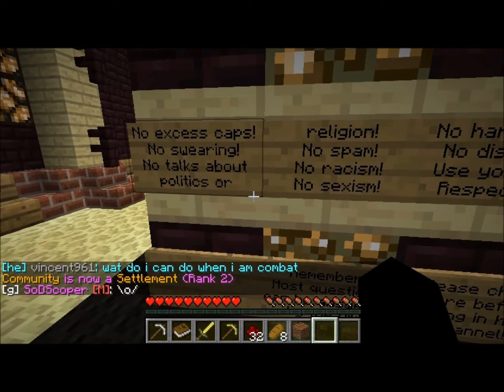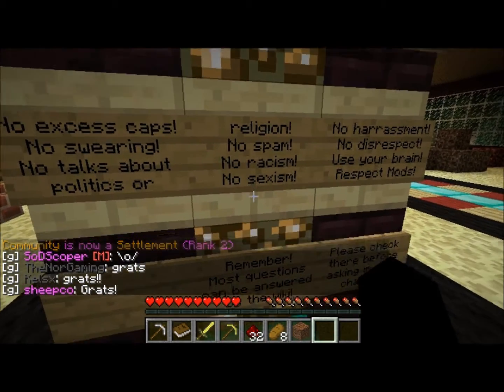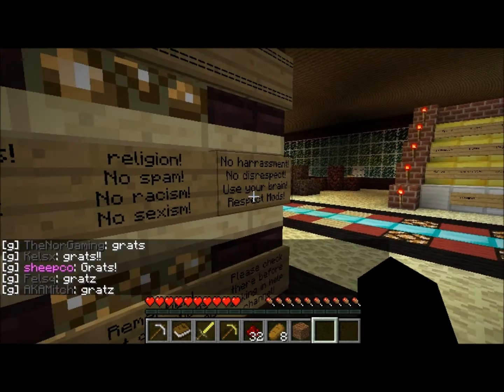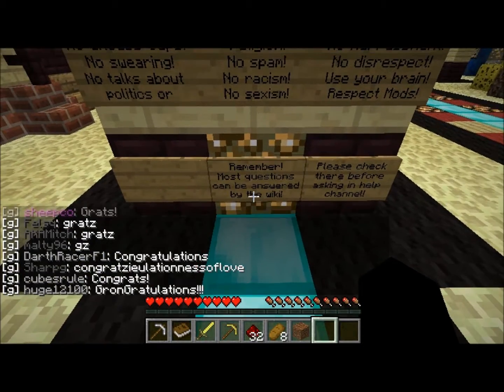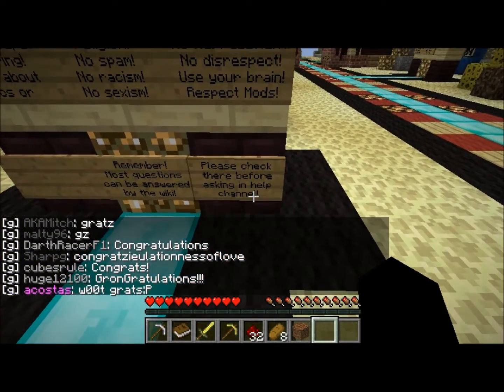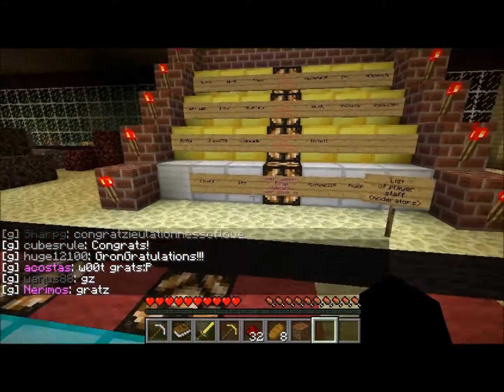The chat rules: no excess caps, no swearing, no politics or religion, no spam, racism, sexism, harassment, or disrespect — use your brain. Those are in short supply on many Minecraft servers; we'll see. Most questions can be answered by the wiki — please check before asking in the help channel.